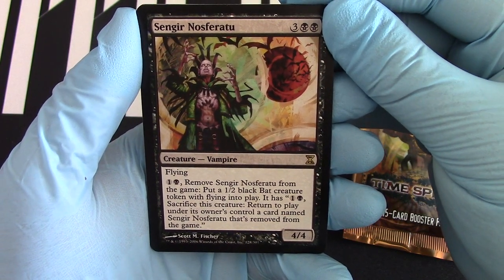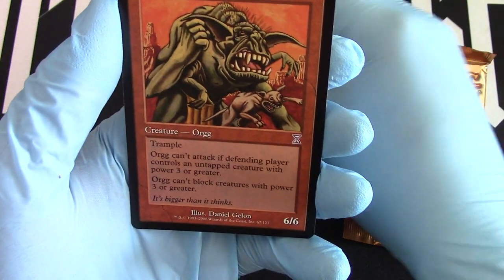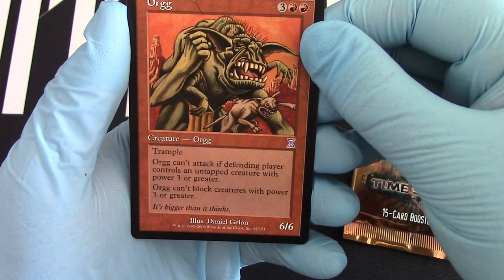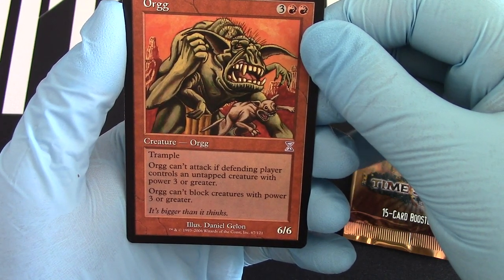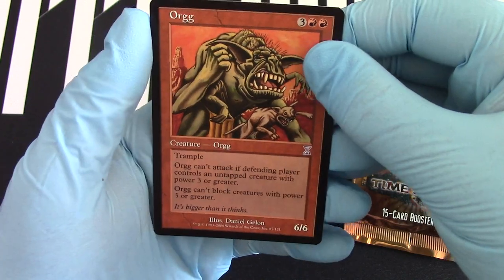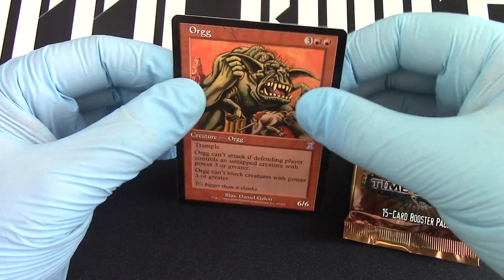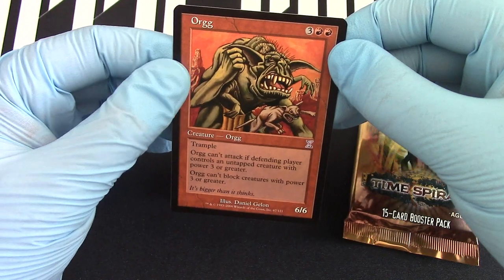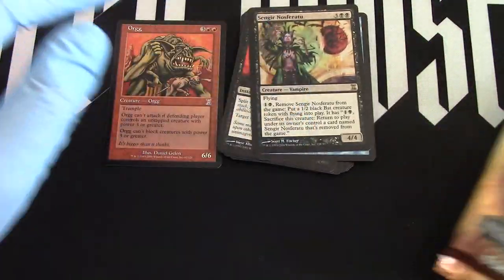And then we have our Sengir Nosferatu — bring out your bets. Which set? I can't remember. I know the card, I just can't remember. Which set was it? I want to say Fallen Empires, but I just can't remember.